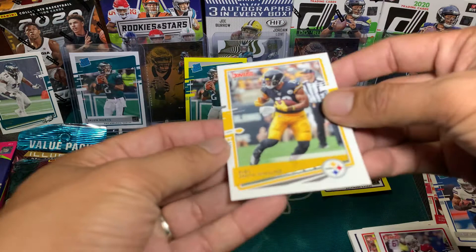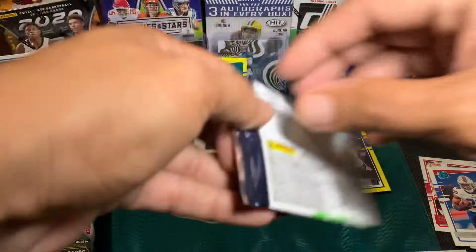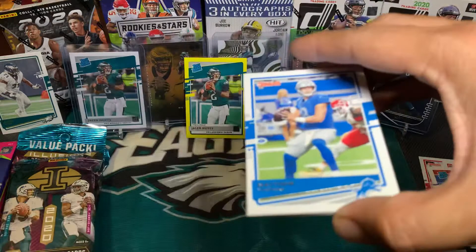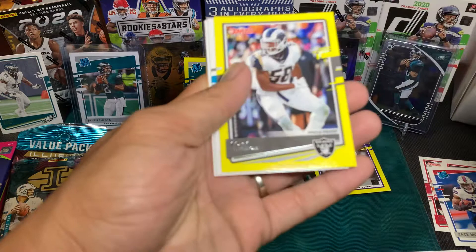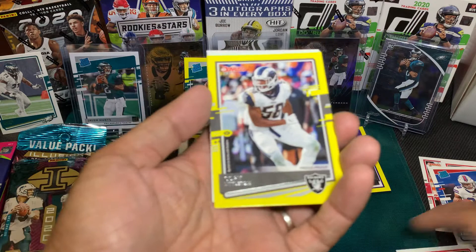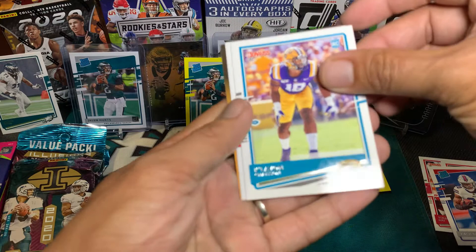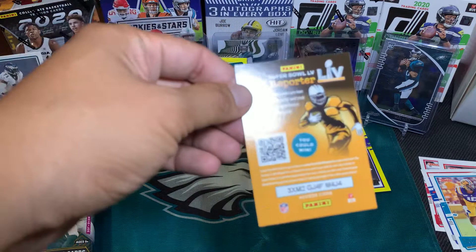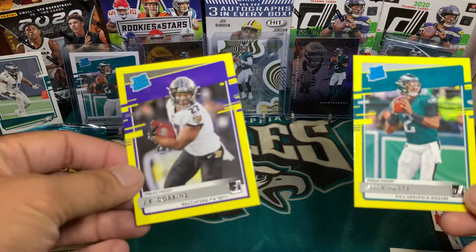JuJu Smith-Schuster and our last Donruss pack: Matthew Stafford, Austin Hooper. Our parallel is Carl Littleton, non-rookie. Rookie card is Clayborn Kazon, and Matthew — one of the reporters. So our two hits are JK Dobbin yellow parallel and Jalen Hurts from the Donruss dollar pack.